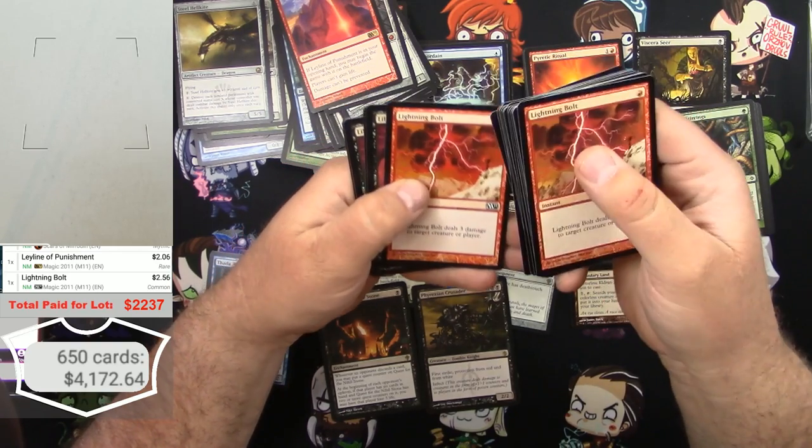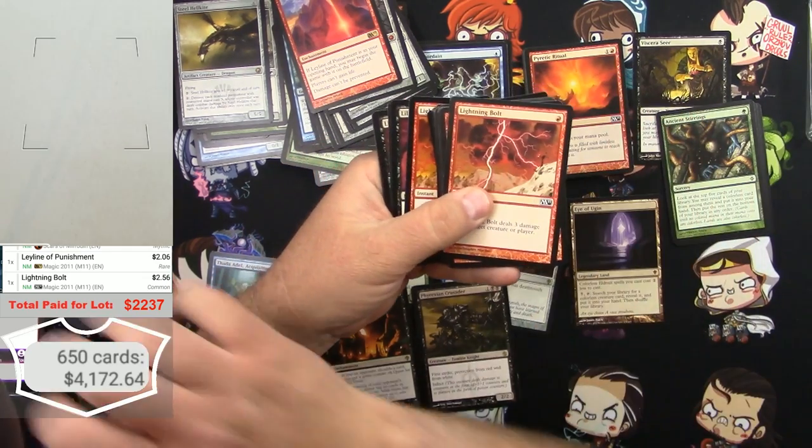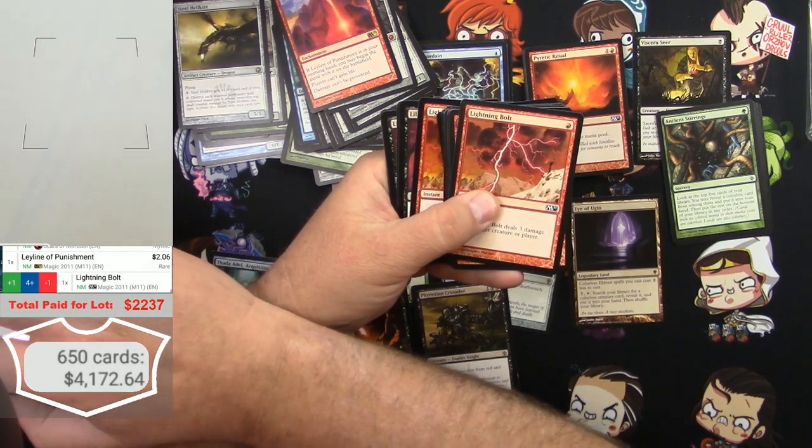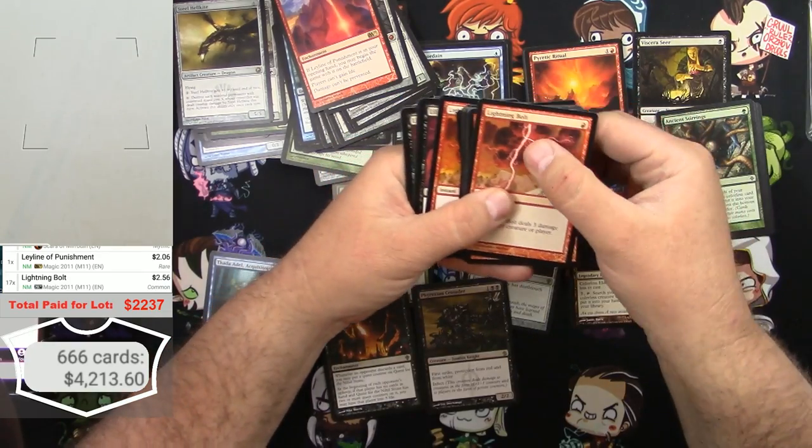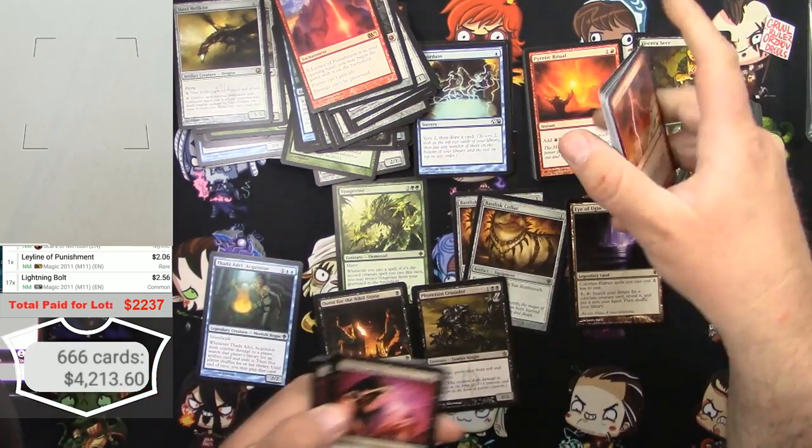M11: 1, 2, 3, 4, 5, 6, 7, 8, 9, 10, 11, 12, 13, 14, 15, 16, 17 Lightning Bolts. What's next? Looks like it might be a Liliana's Caress — yes, 17 M11 Lightning Bolts and then Liliana's Caress.